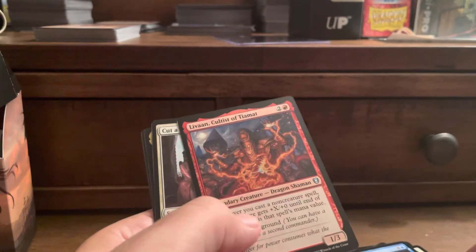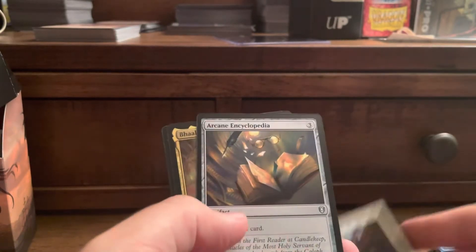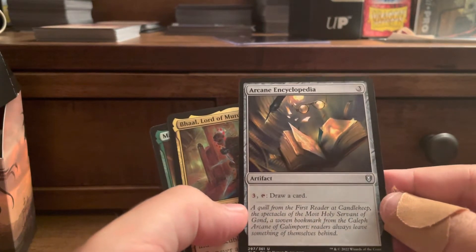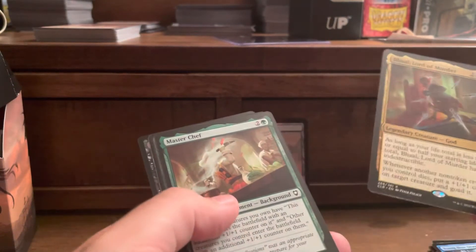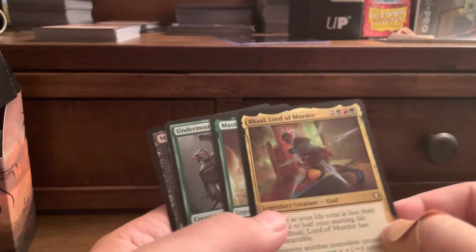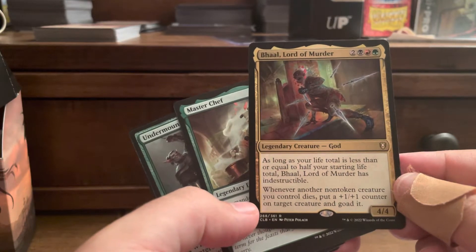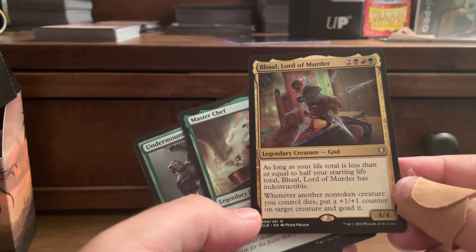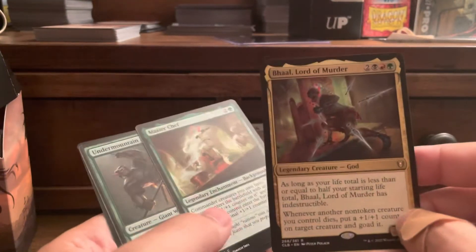So this is our uncommons. Cultist of Tiamat. Levain — Legendary Creature. Cut a Deal — actually, Cut a Deal is not bad. Arcane Encyclopedia, three to draw a card. Lord of Murder: as long as your life total is less than or equal to half of your starting life total, he has Indestructible. Another non-token creature you control dies — put a +1/+1 counter on target creature and goad it. It's a goad Commander.